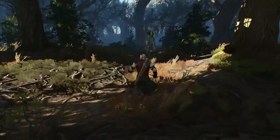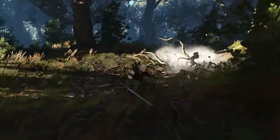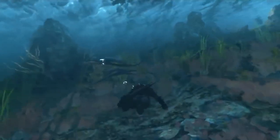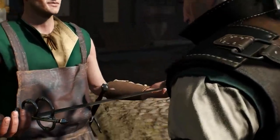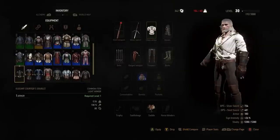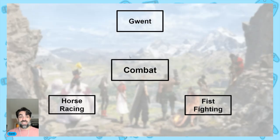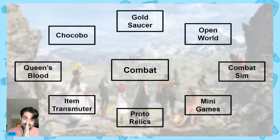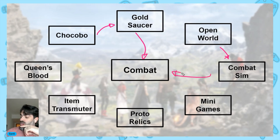All of The Witcher 1, 2, and 3 understood this and included mini games every single time. Now let's look at one of the most recent RPGs: Final Fantasy VII Rebirth. It's incredible. You have activities that feed the Gold Saucer, the Gold Saucer can feed combat, open world activities can feed the combat sim that feeds combat, and combat can feed mini games or proto relics. The item transmuter is used for side quests a lot — hate them or love them — and objects feed back into combat.